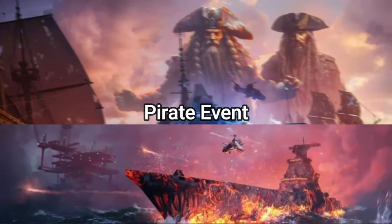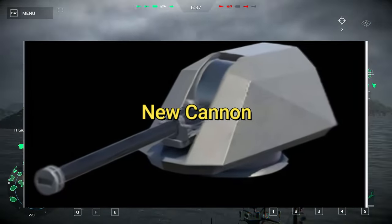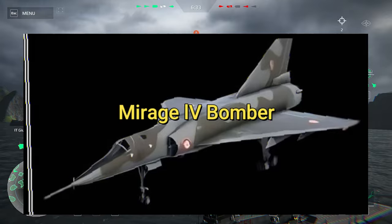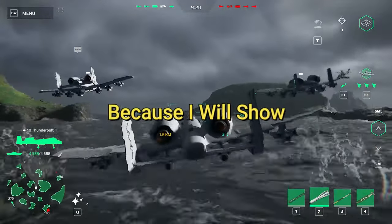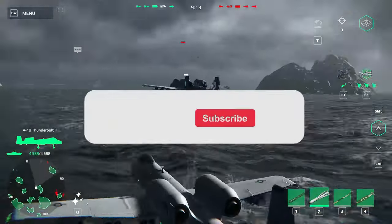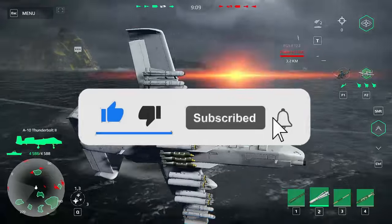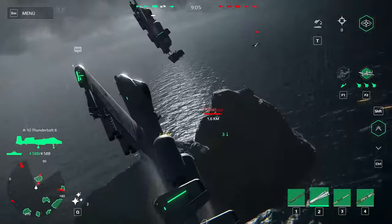New leaks of the new pirate event: pirate ships in the game, new cannons, new pirate avatars and camouflage, and the Mirage 4 Bomber possibly for free. Watch this video until the end because I will show everything you need to know about the new Fiesta Pirata event in Modern Warships. Like this video and subscribe so you won't miss any leaks or new updates.